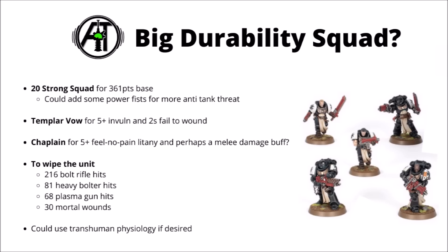A 20-strong squad costs 361 points base. Combined with the Templar Vow for a 5+ invuln save and twos to wound always failing, then a helpful chaplain nearby to give them a 5+ feel no pain litany, plus maybe a melee damage buff of some kind — all these combine to make the squad really quite tough to shift. To bring them down you'll need around 216 bolt rifle hits, 81 heavy bolter hits, or 68 plasma gun hits. It's interesting that plasma is not all that much more effective than the heavy bolter — the invuln save and pseudo-Transhuman of the vow really make them quite a lot tougher against the things that are usually best at killing marines.